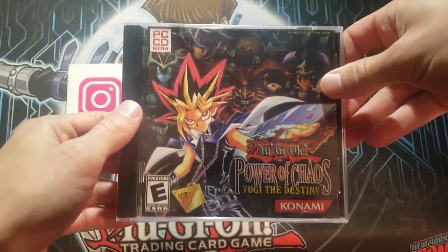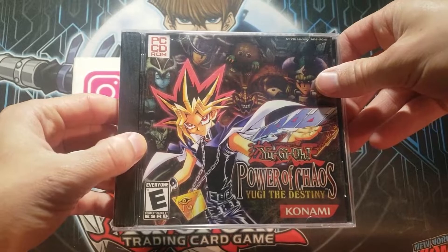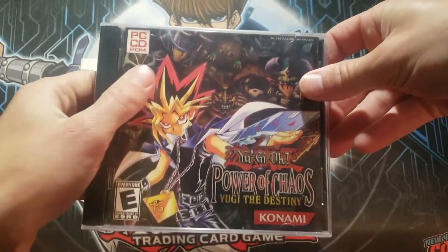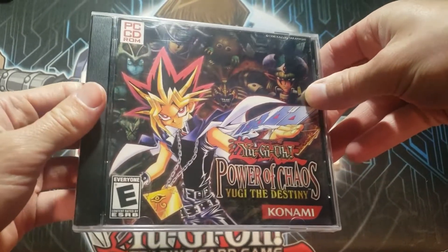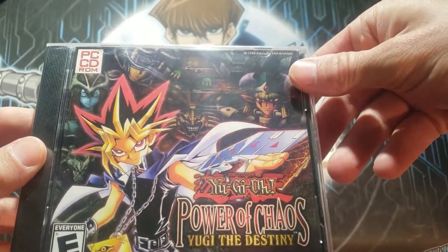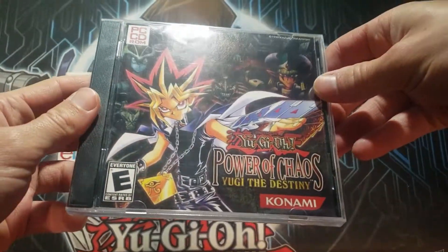First of all, let's just appreciate some of the art on this. You got Mystical Elf, Summon Skull's head, Dark Magician, and a Kuriboh just randomly Photoshopped in here. It's pretty funny. Exodia Head, and then a Celtic Guardian face — so it's pretty awesome. It's really cool how they made this. Is that a Giant Soldier of Stone? I didn't even recognize that until making this video. Cool.